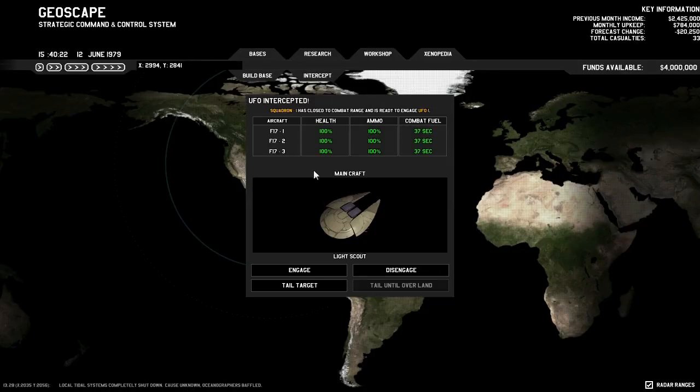If you click on it while we are not in a window like this, it will center on wherever that is happening. Usually when you see messages like this, it probably means that there is alien activity around that area, so you might want to get a base out there. Just something to keep in mind — right now it doesn't matter.